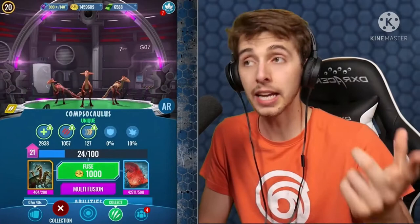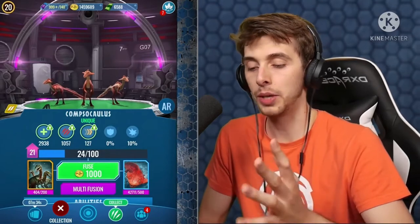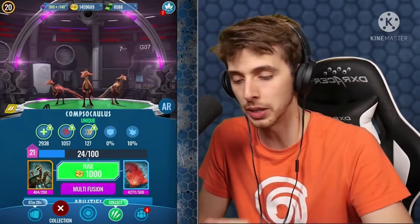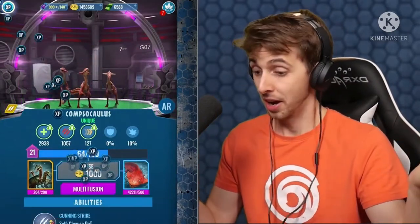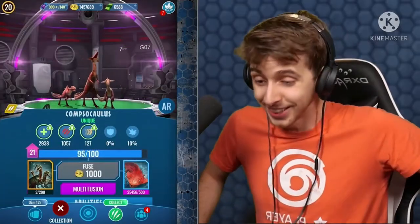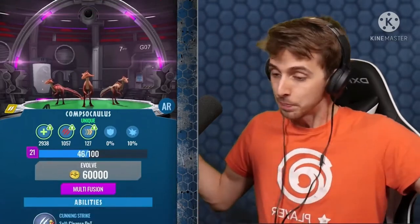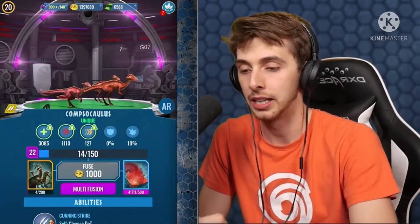So this is actually the second unique hybrid made from Diplocalus DNA. We'll give it two pops — we need 76, which is a tall ask considering that most of the time you get 10s or 20s. First pop: 40. If we get another 40, we've done it. Oh — 50! We've managed to level up to level 22! Level 22, 3,000 health and 1,110 attack, with a speed of 127. That is actually ridiculously fast.